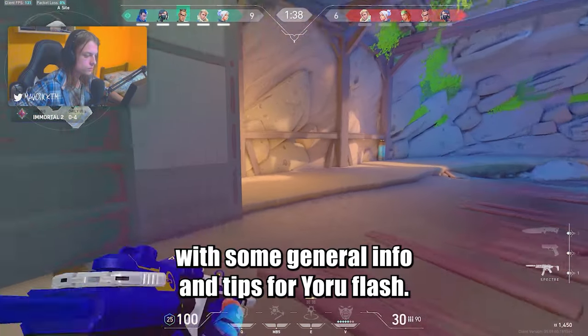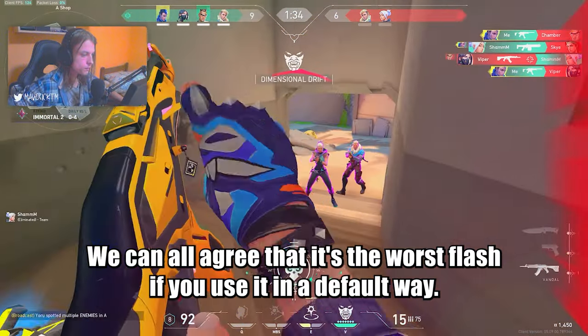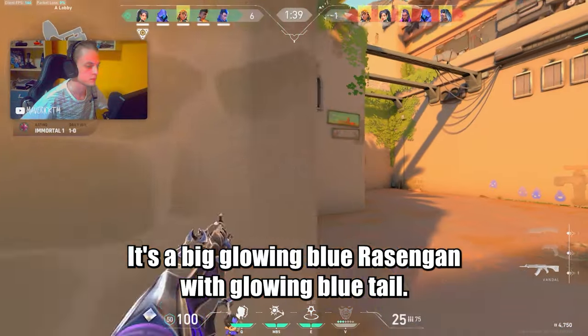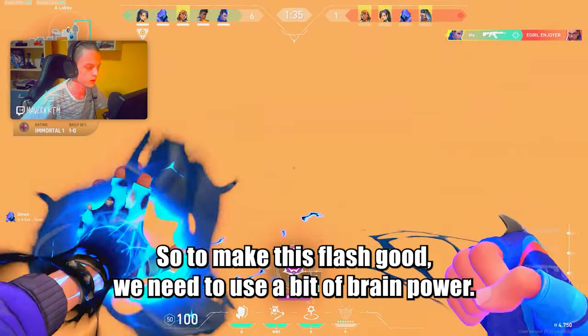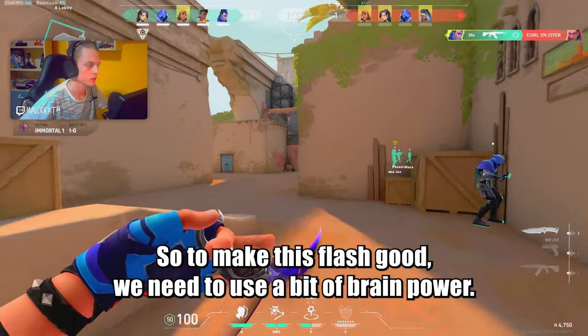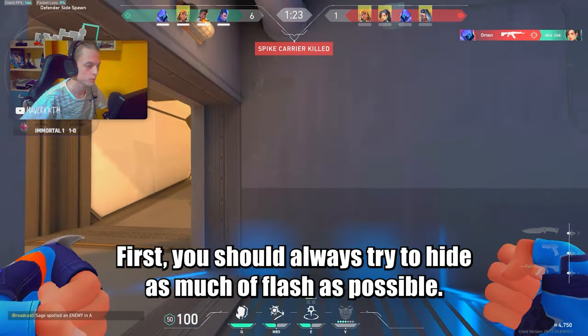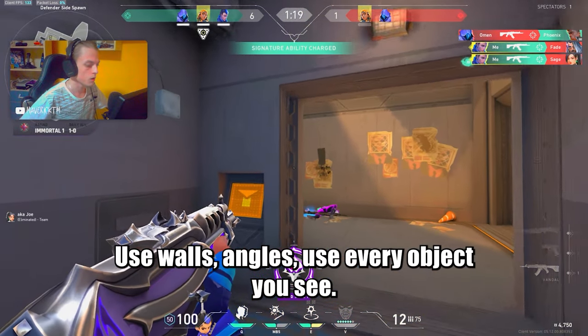We'll go with some general info and tips for Euro flash. We can all agree that it's a worse flash if you use it in a default way — it's a big glowing blue resangan with a glowing blue tail. So to make this flash good, we need to use a bit of brain power. First, you should always try to hide as much of the flash as possible. Use walls, use angles, use every object you see.